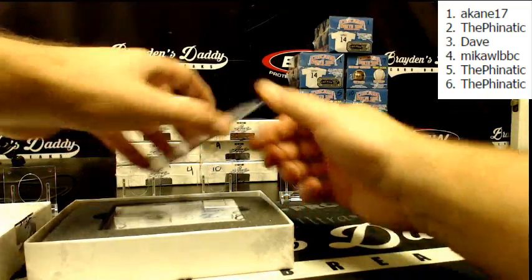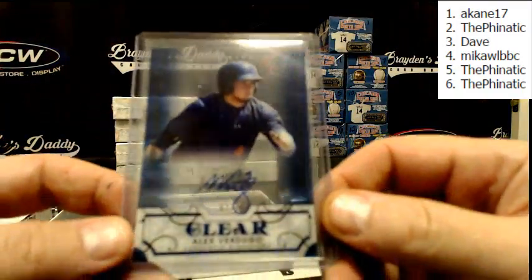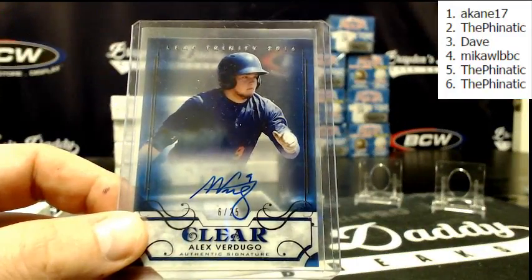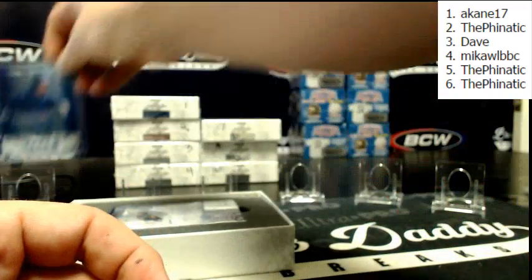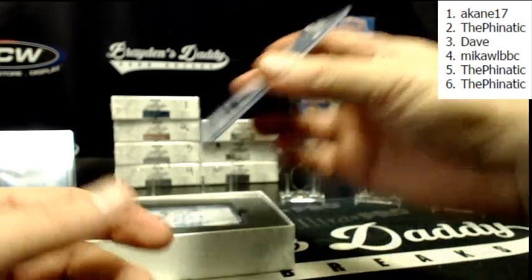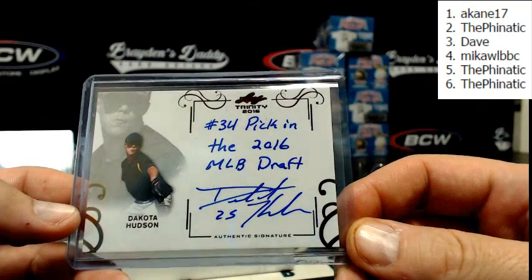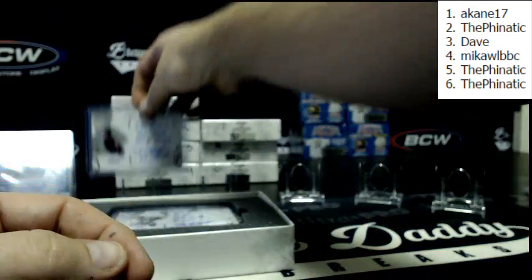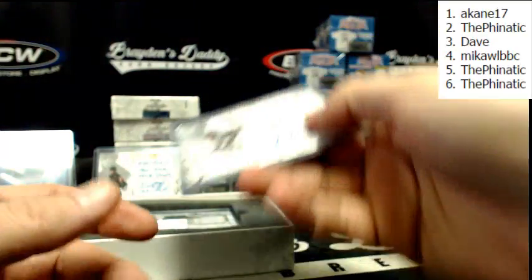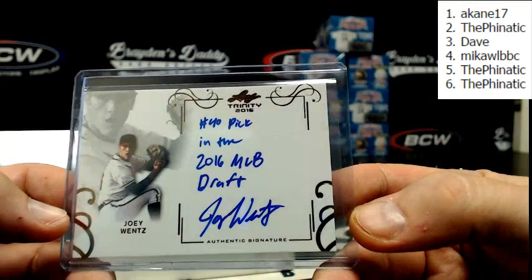First up, we've got Clear Signatures Blue, 6 of 25 — Alex Verdugo. We got Dakota Hudson, inscription on our number 34 pick in the 2016 MLB draft. We got Inscription Auto, number 40 pick in the 2016 MLB draft — Joey Wentz.